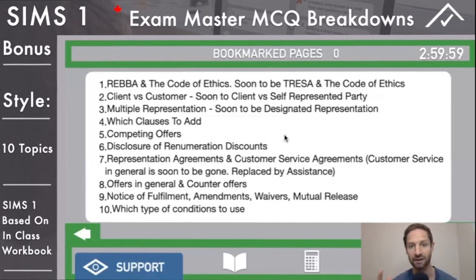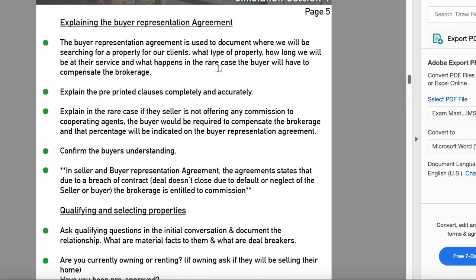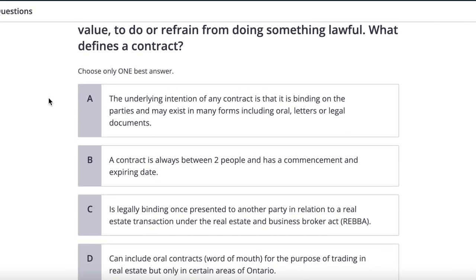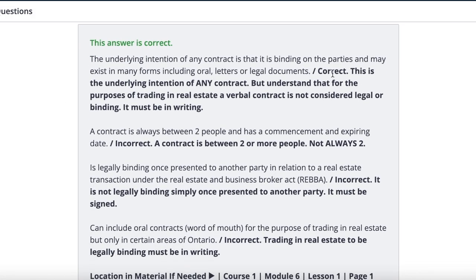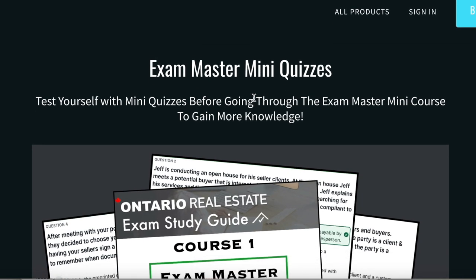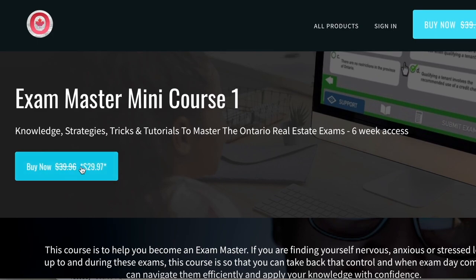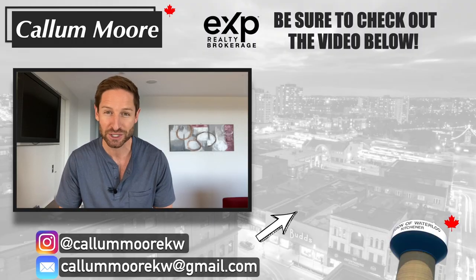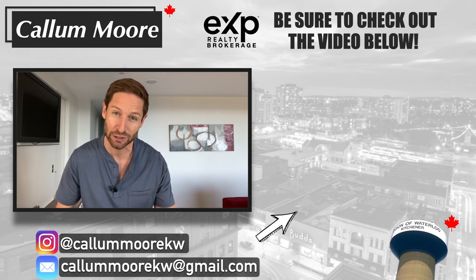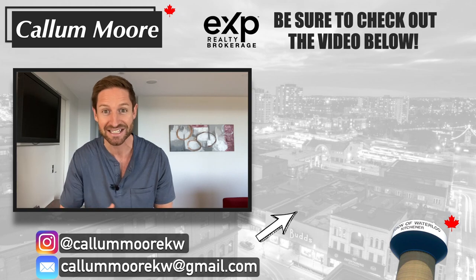I really hope that helped. If you're looking for additional support, look to my Exam Master mini courses in the description below - mini notes, mini quizzes, my exact fundamentals I used to pass all exams first try in four and a half months, plus video breakdowns of the four types of questions you may see. Also join our Humber College Real Estate Facebook group - link in the description. I'm Callum Moore, eXp Realty real estate broker here in Ontario. DM, email, or comment if you have any questions. See you in the next one.